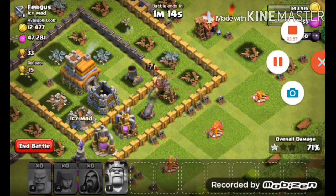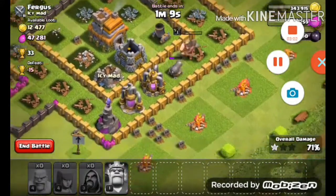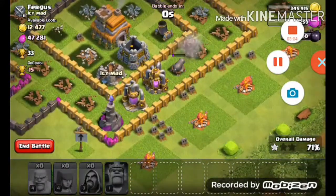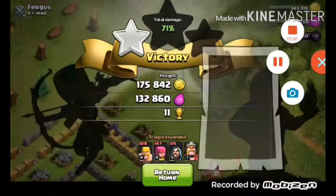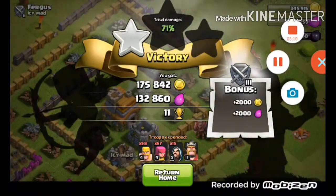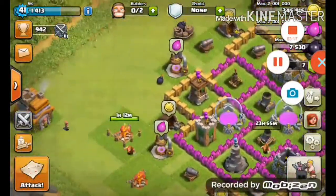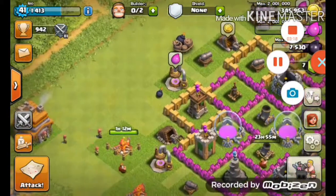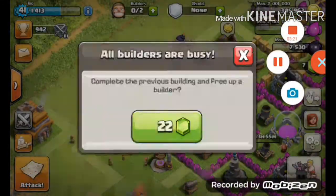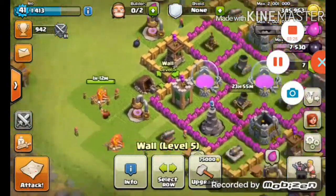Come on, stupid Barbarian King — go to the gold. Come on, please don't hit the wall. Oh and we're down. At least we got a solid one star right there.